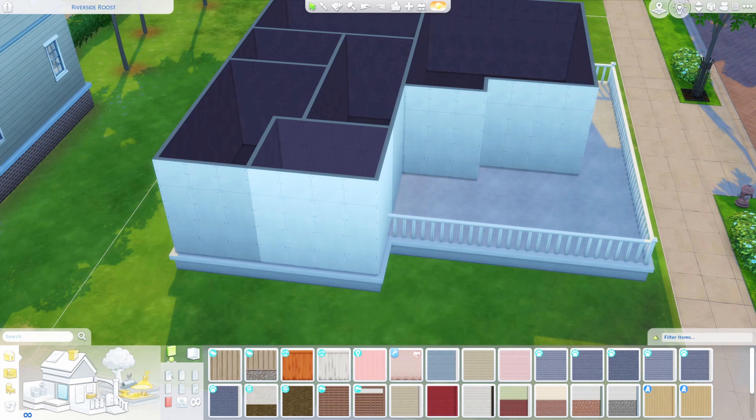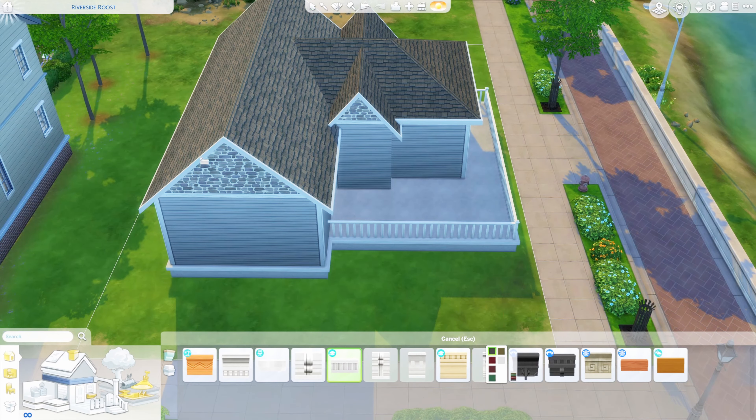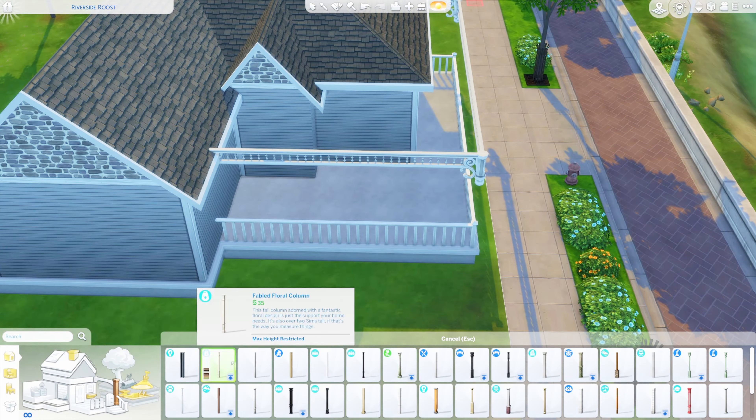I wanted to start by doing something a little different than what we were doing previously. I have been doing a decade challenge let's play on this channel and we've already done an 1890s house build — the whole house right now is in that decade. So I didn't want to just copy what we did for that one. This one's a lot more vibrant, a lot more bright, has a lot more color to it. It was very difficult to find something I liked that went all together and matched, especially because I didn't want to build a two or three story Victorian home.